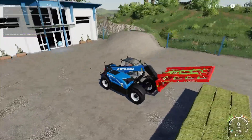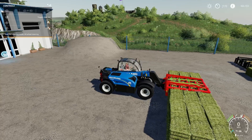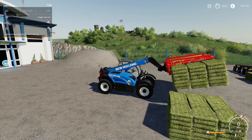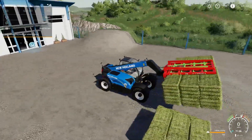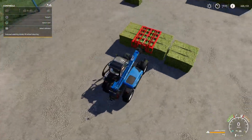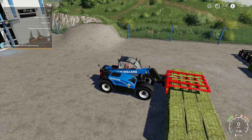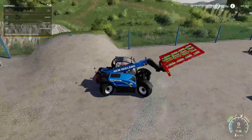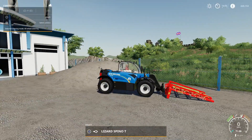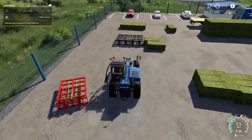Surprisingly there's no weight problem — the telehandler picks up 24,000 liters worth of bales without issue. When you pick up more bales they do start dancing around a little bit, so just take it easy and it will work fine. Start messing around with them and they'll fall off. Watch that button — even a slight touch releases the load.